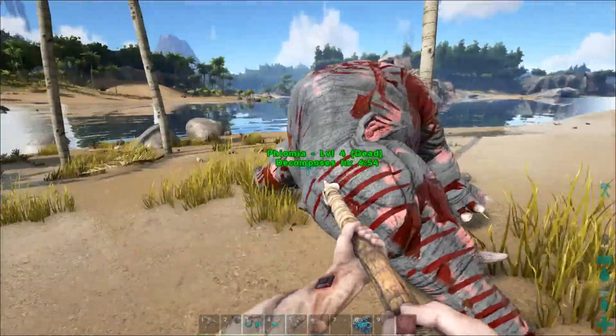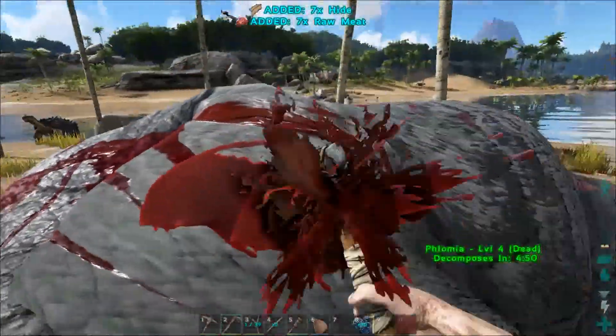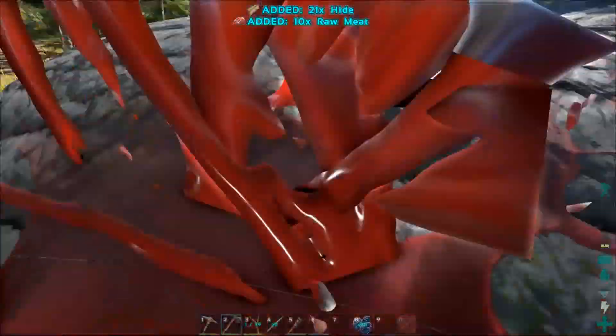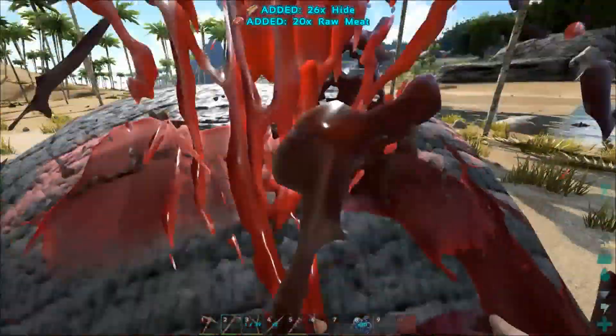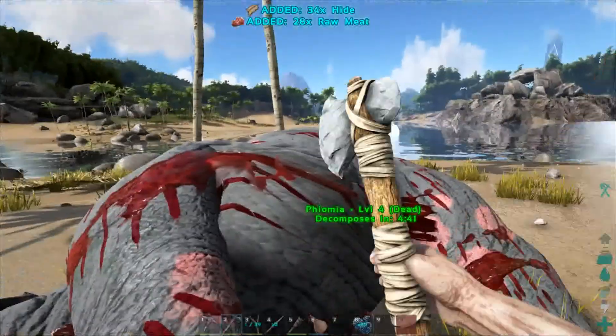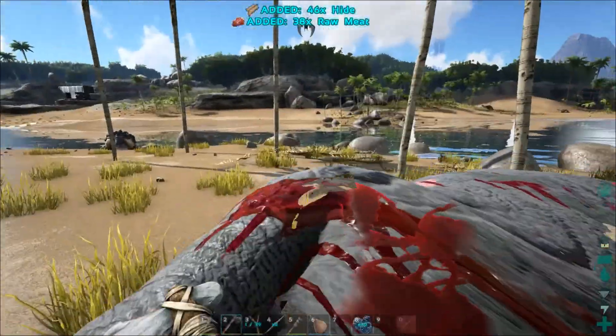I've just killed this little Fiomia. He is a fantastic source of meat and hide, which are going to be really helpful here in my early levels. My next goal is to tame something that can help me stay alive, something that can help me survive, and also to build a thatch hut.